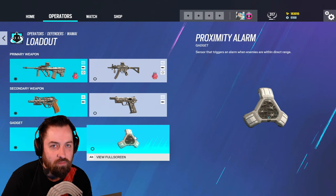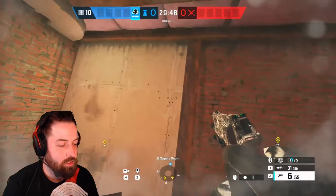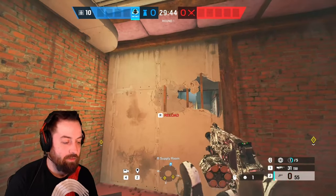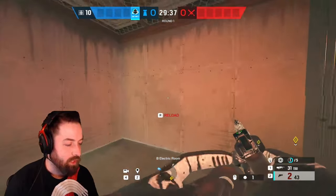The Keratos is great for making lines of sight. If you don't have a shotgun player or your shotgun player is busy, you can help set up very easily as Wamai — he sets up extremely fast with the Keratos, and it just shreds through walls.